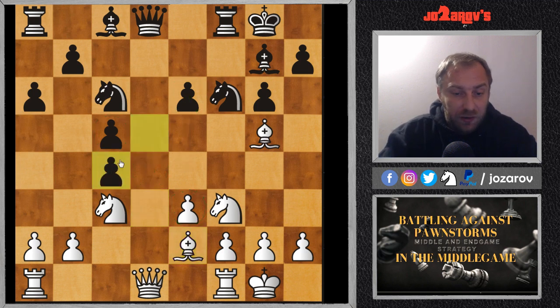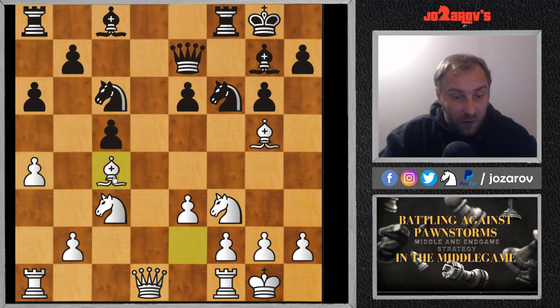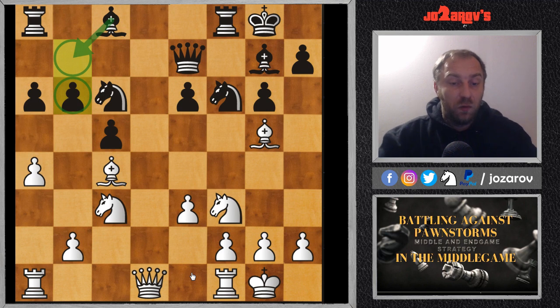After d×c4, we could try something like a4, creating a blocking system and not allowing Black to create a queenside pawn storm. After a potential queen to e7, we can finally take this pawn and now we have a weakness on e6 — a weak pawn. Black needs to advance the b-pawn with something like b6 and bishop to b7, and the position becomes much calmer. From this point on I think we can play a very nice middle game.